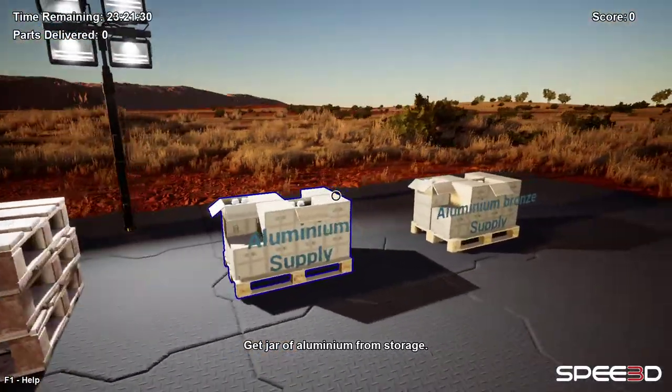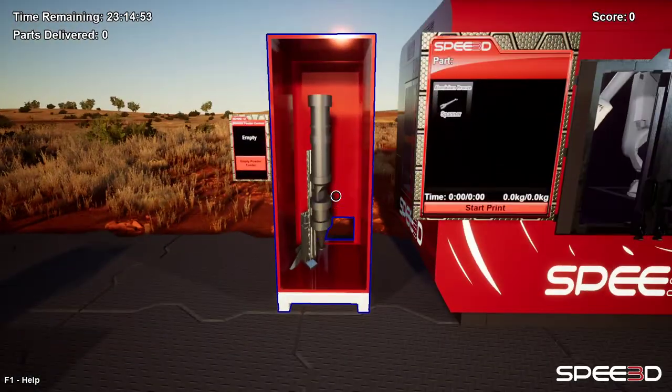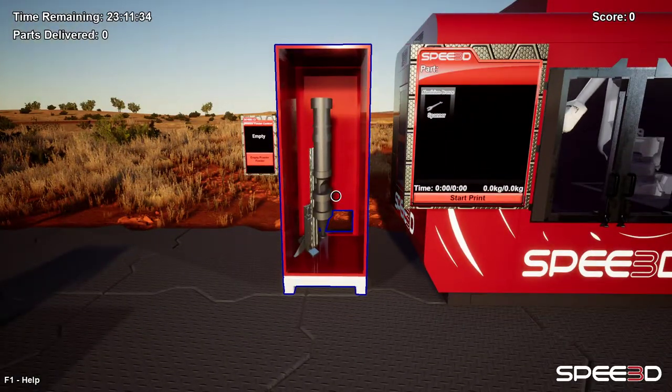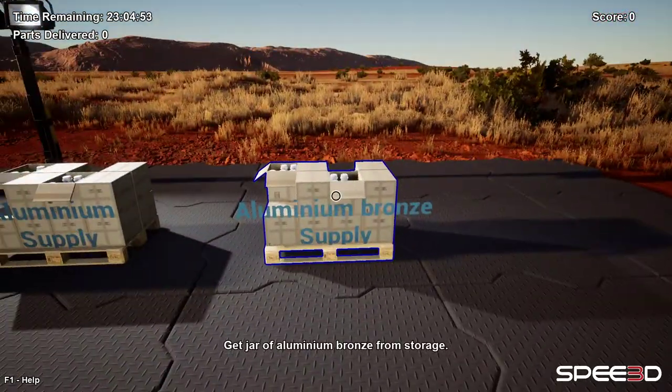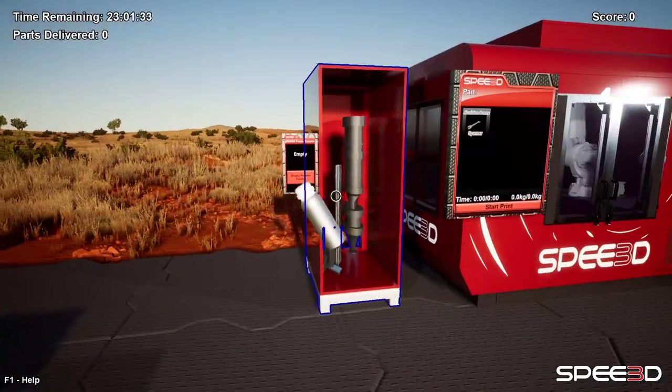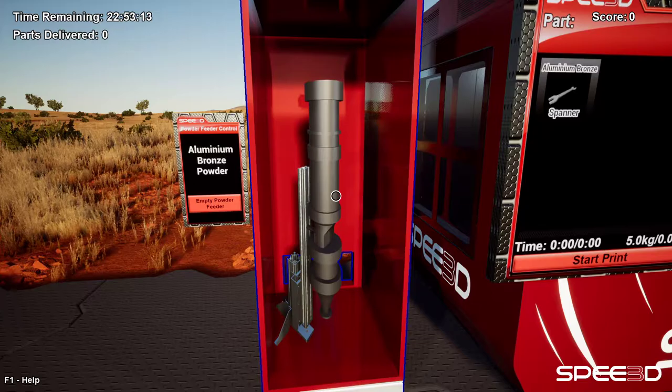Now that's out of the way, here is our powder supply. This is the powder feeder — this is where we load our powder so the machine can print parts. We're going to load some aluminium bronze supply. Make sure to put the right powder in.